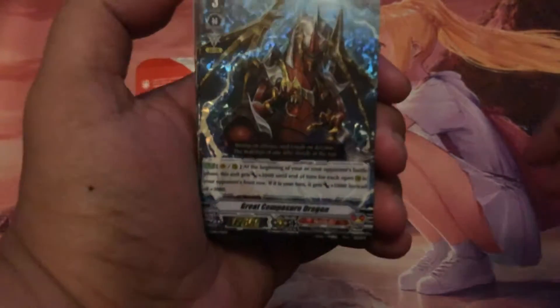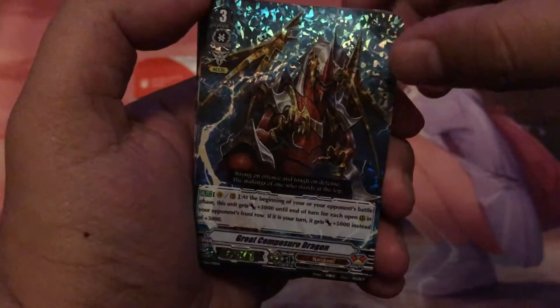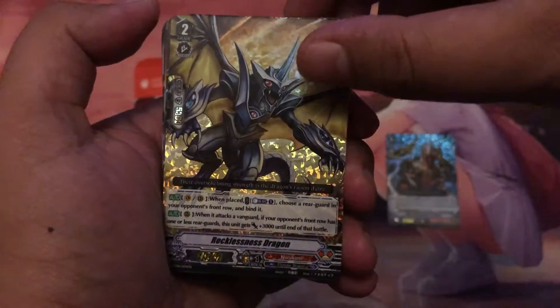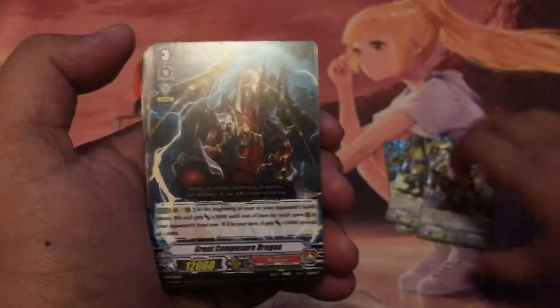Great Composure Dragon, Recklessness Dragon, and Lizard Soldier Reiki — those are the triple rares in this trial deck.